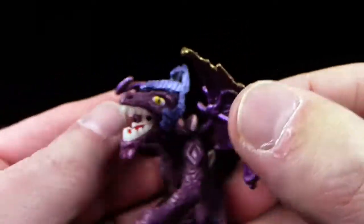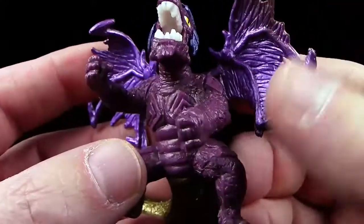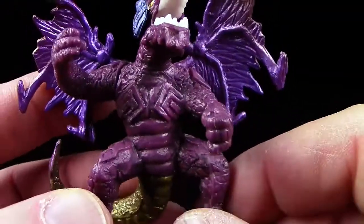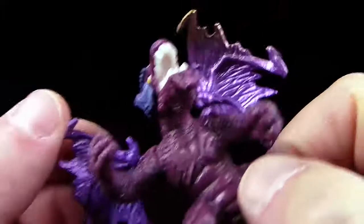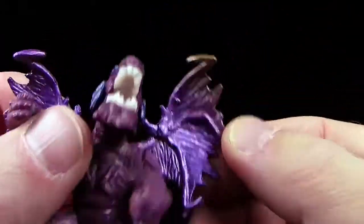Und ihr wisst ja, die Zähne leuchten im Dunkeln. Er hat gelbe, giftige Augen. Auch er hat wieder eher ein bisschen flache Schuppen. Auch hier wieder dieser interessante Brustpanzer, die sie alle hier haben. Der Arm hier wurde übrigens anmontiert. Hier wurde noch ein bisschen lila Metallic auf die Innenseite der Flügel gesprüht.